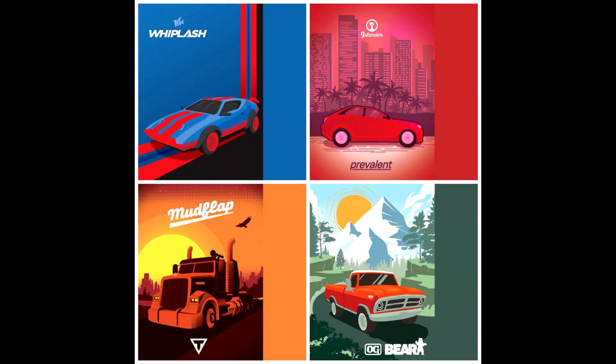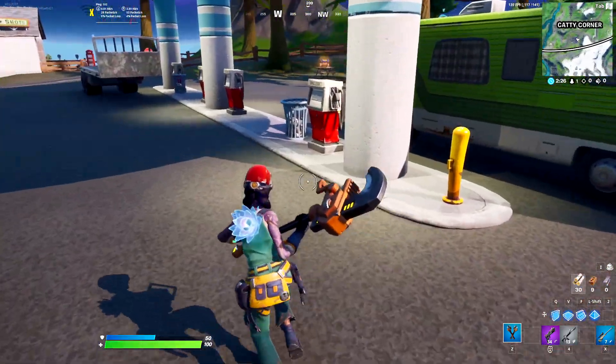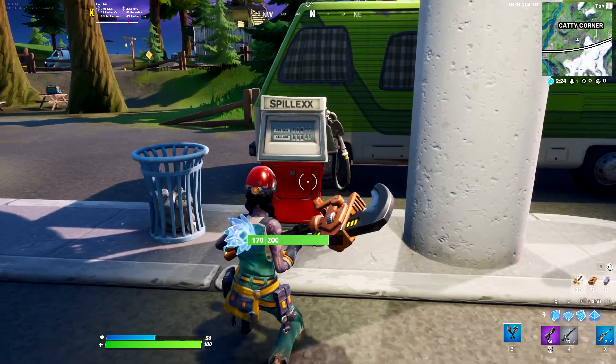These are the four kinds of cars which will be drivable in Fortnite. What you have to do is come over to this place in Katty Corner — these are the fuel stations.